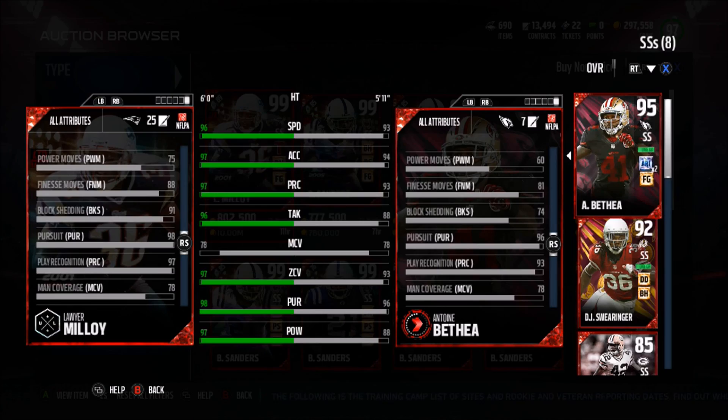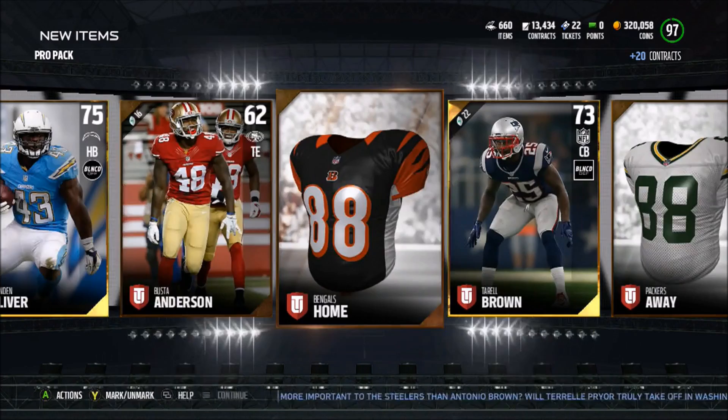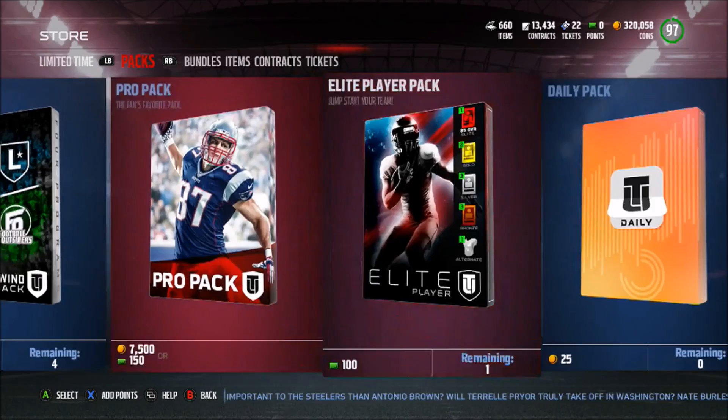Alright, so let's open up a couple of pro packs and see if we can pull one of these new Ultimate Legend players, as we pull Brian Cushing and Adam Jones in this pack. Hopefully pack opening in Madden 18 will be a little bit better. Here we get Ron Parker, Torrell Bryant, and also Brandon Oliver — so that's pretty good. I really like when you get 3 golds because you get to turn them into gold player packs and get some pretty good badges.